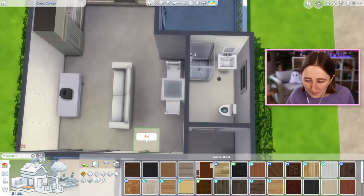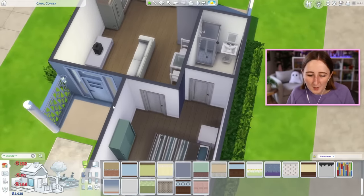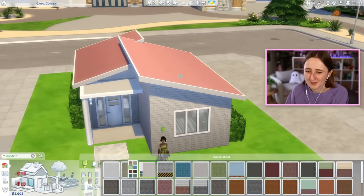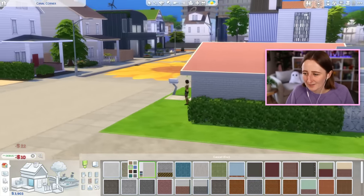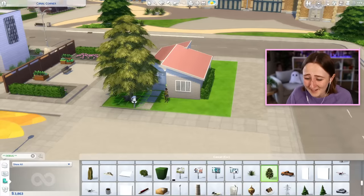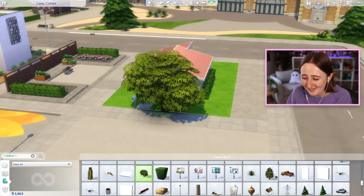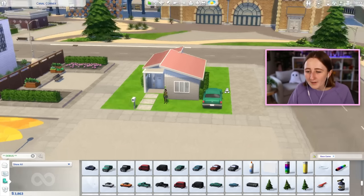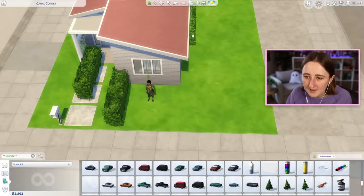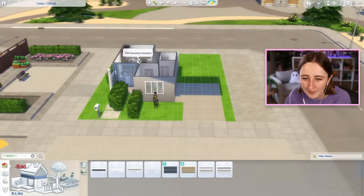Before I forget, I should probably pick some flooring everywhere. I'm almost definitely gonna change this, but it helps to just buy it because then we know we've paid for it already. I don't know what the walls are gonna look like — probably not this brick because that looks a little bit weird, but at least it's something. The base game debug trees are ugly. What if I got a carport? Oh my god, this might be the way — I think I'm onto something here.